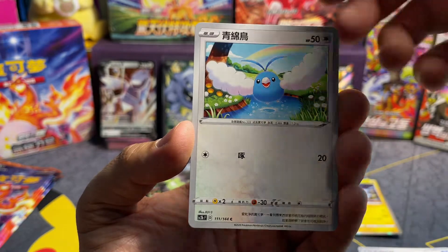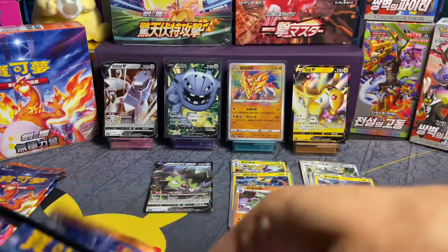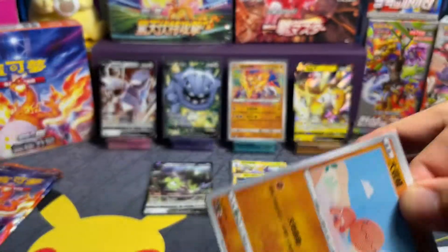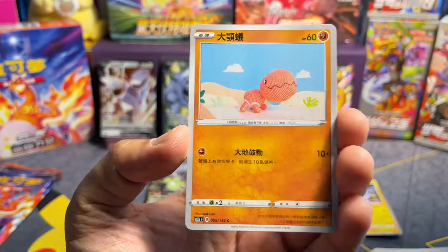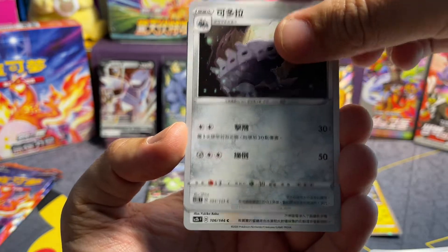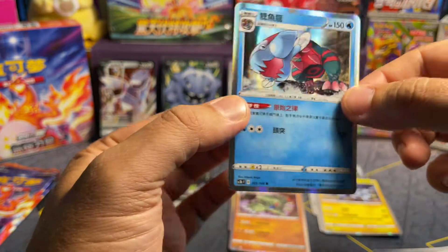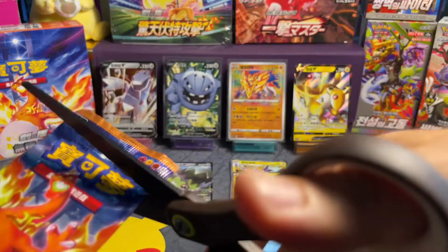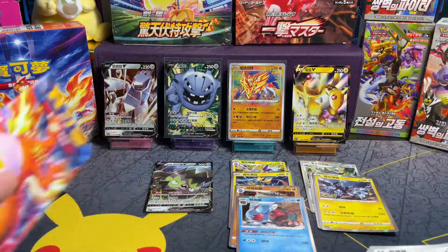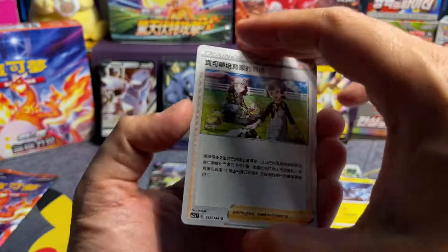Swablu and this Skwovet. We got something here — looks like Beartic, and Teddiursa. We did already pull a secret, we already pulled an Amazing Rare, and we pulled five Vs so far. So we may not get a VMAX, but we may get one — I think it's in here. Are we going to get the Charizard? Okay, we know it's a VMAX — you can see there. It looks colorless though, not fire. It's not the VMAX we wanted, but we got another VMAX.